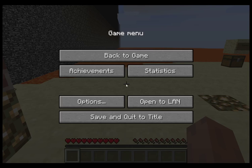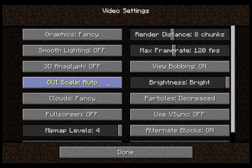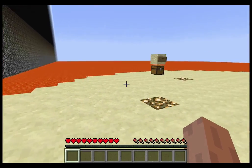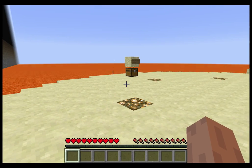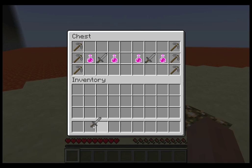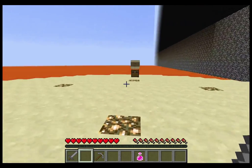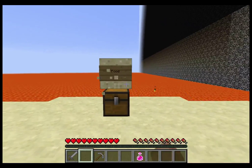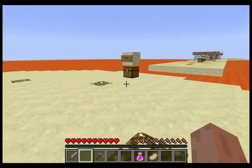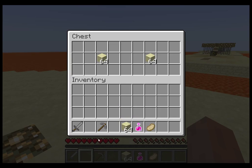Let's go to video settings and turn off clouds, as they are irritating. Good to go now. I just need some supplies - this one stays on my bar at all times. And food. Just take one food, it is enough for now. Ok, blocks.